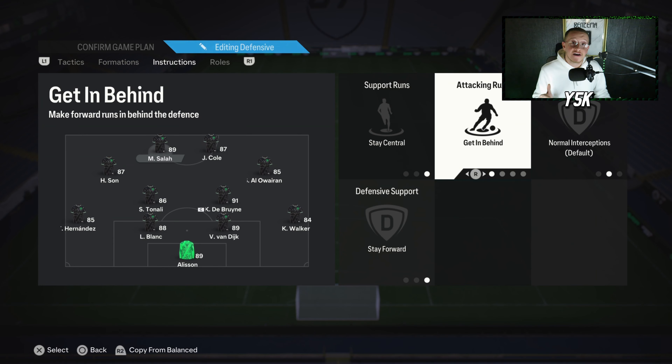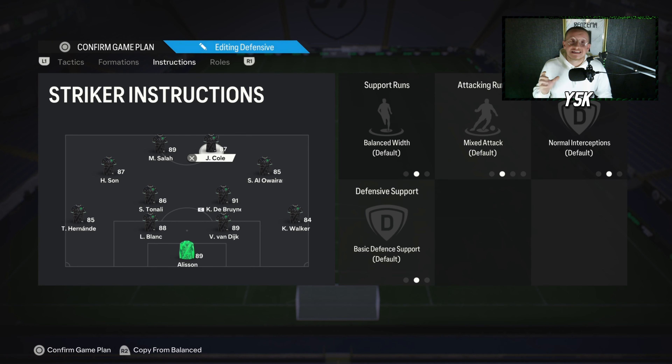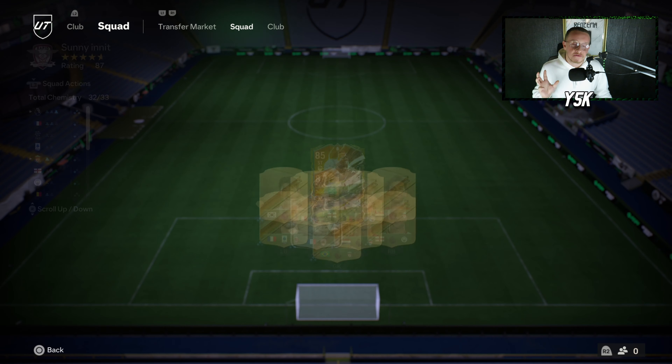Mo Salah is probably the best striker I've used in EAFC 24, especially because he has the Finesse Shot playstyle plus. That covers all the player instructions and custom tactics I'm using with the 4-2-2. Now let's jump into a Division 1 match and explain these tactics in game.